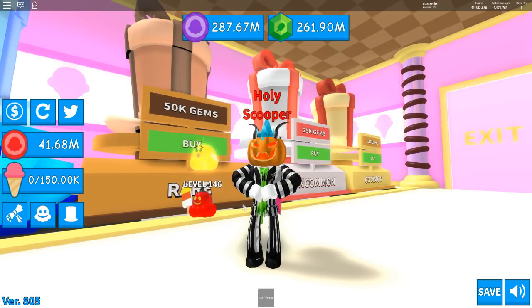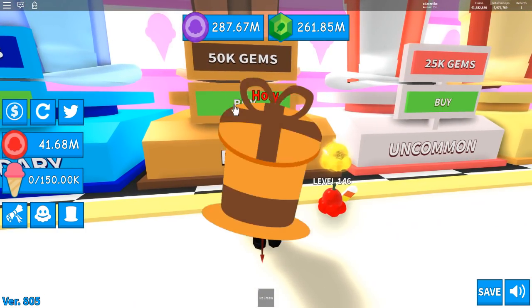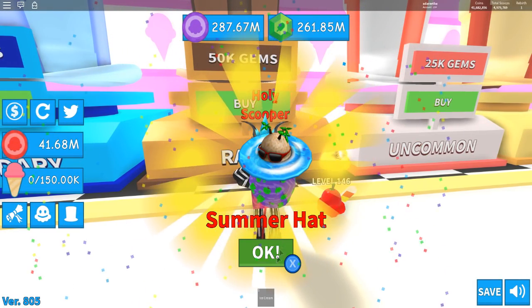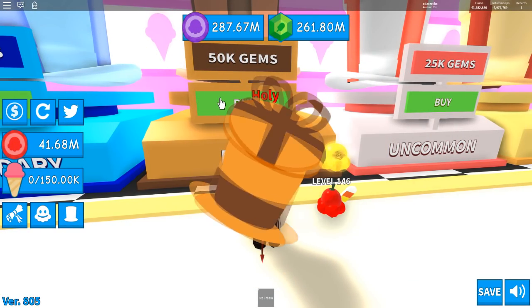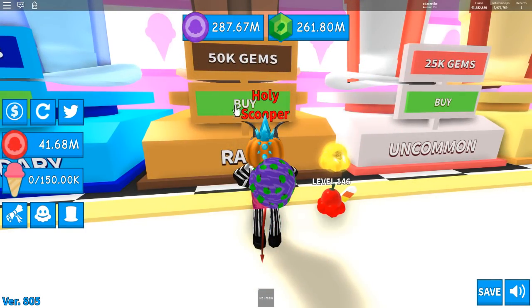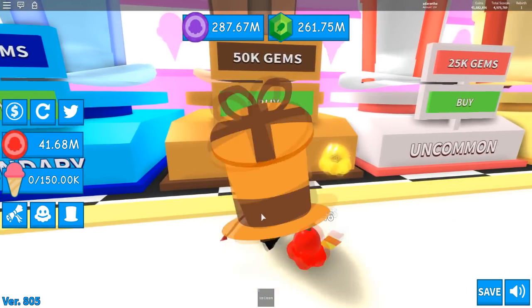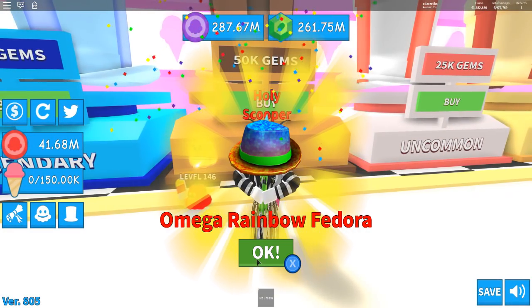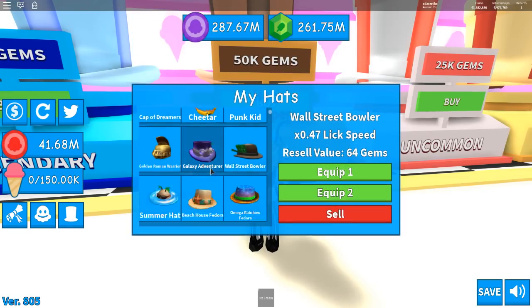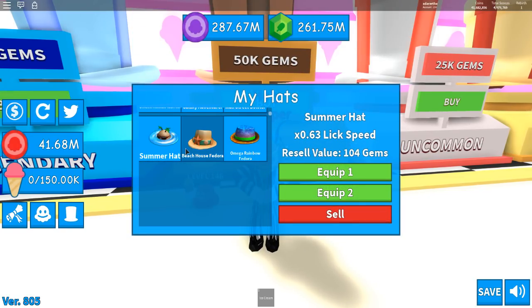I really want to go all the way to the top, but I promise you guys we're gonna open a bunch of these. We got a Summer Hat — pretty nice. We're gonna open the big one now — we got a Beach House Fedora. And then finally we got an Orange Omega Fedora! Those stats have to be way better — right, right, right — yes! Oh they are so much better.